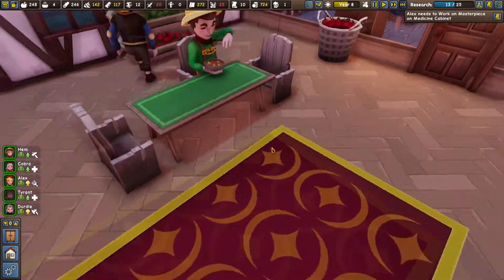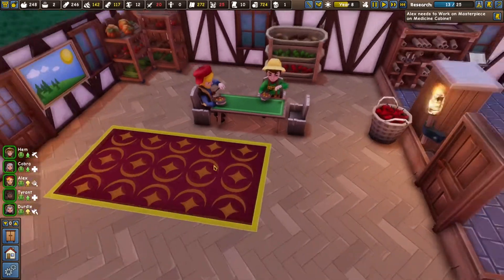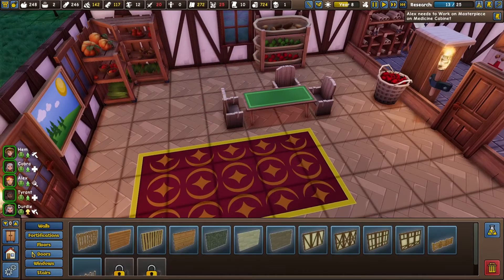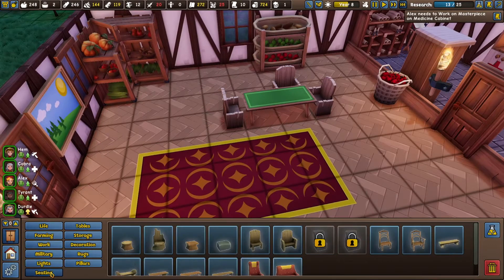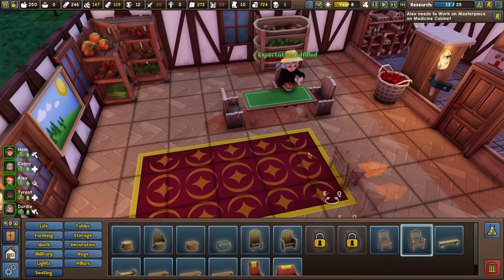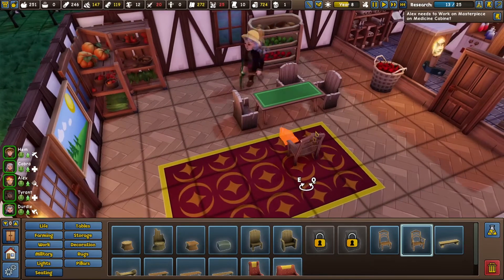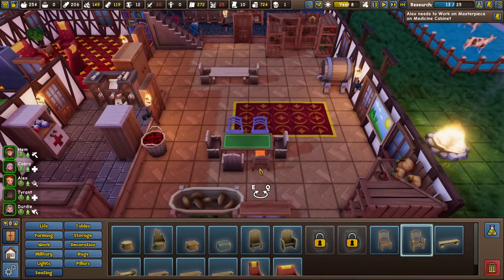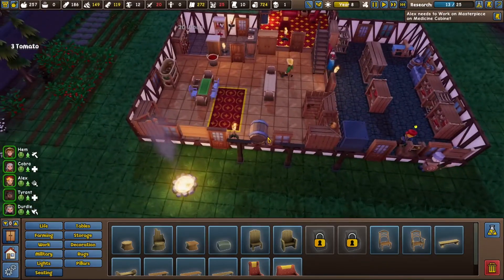Loving this new green table, look at that bad boy. I'm gonna have to upgrade my chairs here. We do have a bunch of wood. I'm down for that - we could use some legit ones, look at these bad boys: 20 wood, 15 wood. They're both nice - this one's even got higher beauty. We're gonna go for these. I'll get a few of those put in.